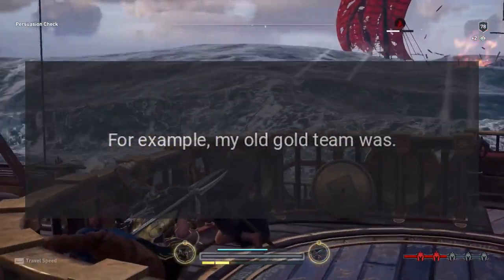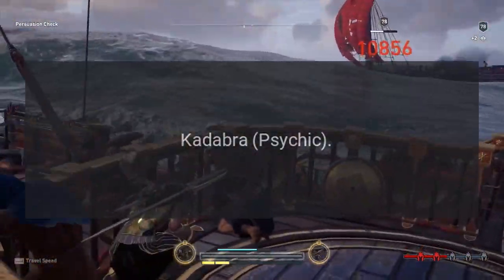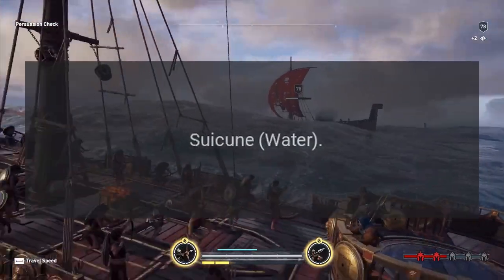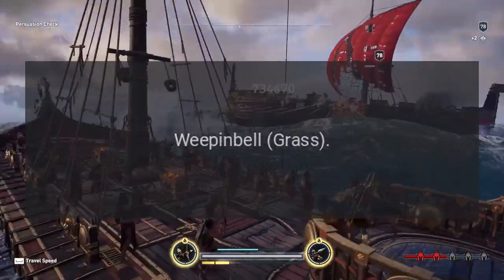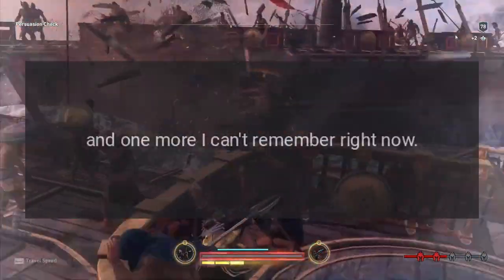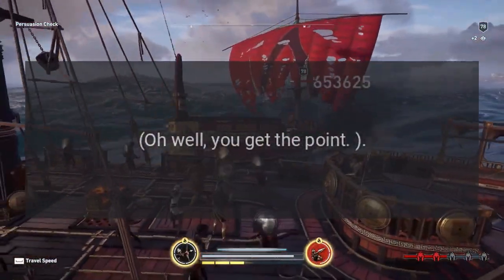For example, my old Gold team was: Kadabra (Psychic), Typhlosion (Fire), Suicune (Water), Graveler (Rock/Ground), Weepinbell (Grass), and one more I can't remember right now. Oh well, you get the point.